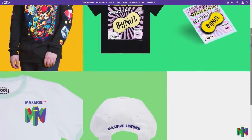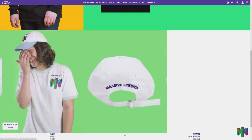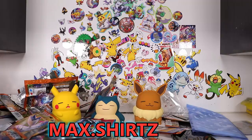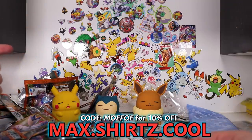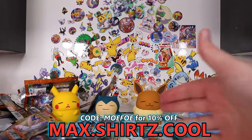Thank you guys so much for watching. If you'd like to support me by buying the Maximofo merch, you can see the merch — there's the beautiful merch. You can click the link at the top of the description below, or you can go to max.shirtswithaz.cool. If you buy anything else from that website on checkout that is not my merch, always use code MOFO to save 10%. And here's some other videos on screen — you can click this left one here, Eevee Heroes. Check that out if you haven't seen it. Banger set, and I'll see you next time.